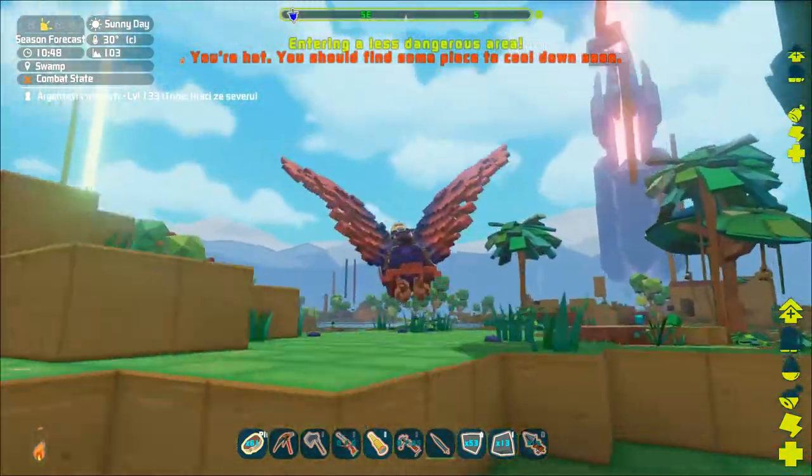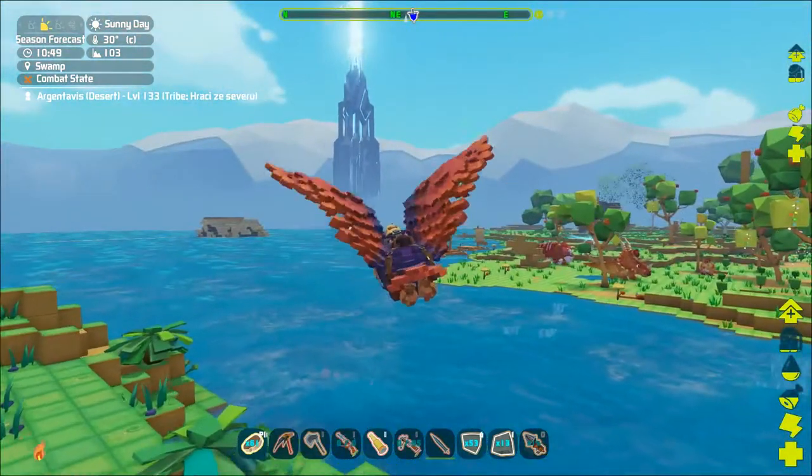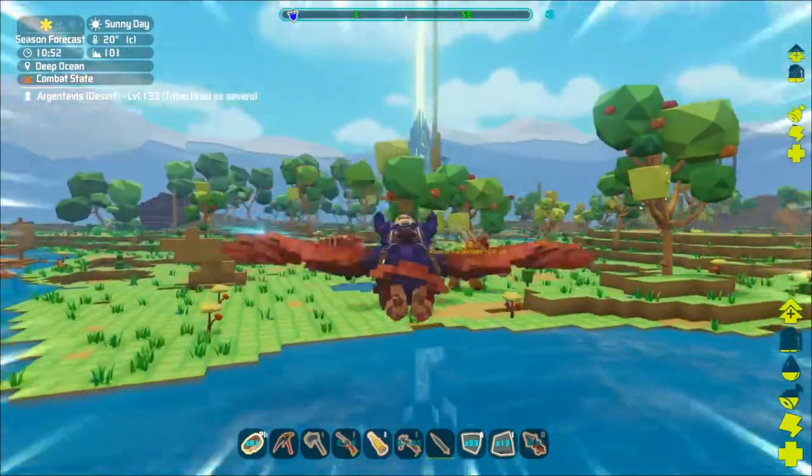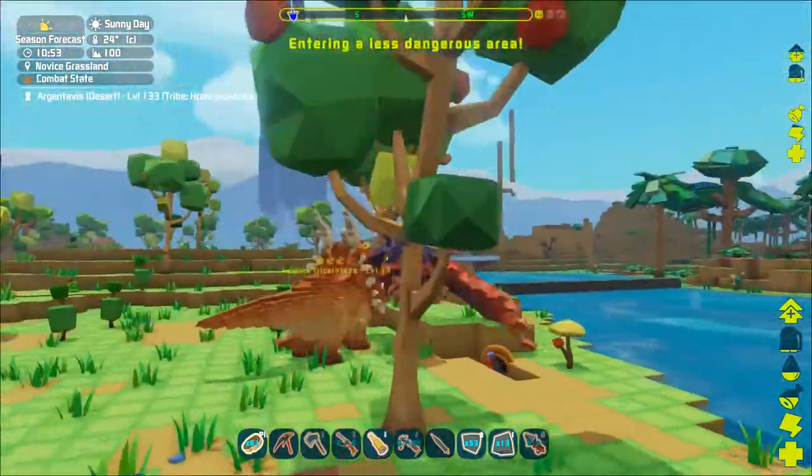They can be found in the deep ocean biome. By killing one you can get the primary magic core, thunder magic stone and wind magic stone.